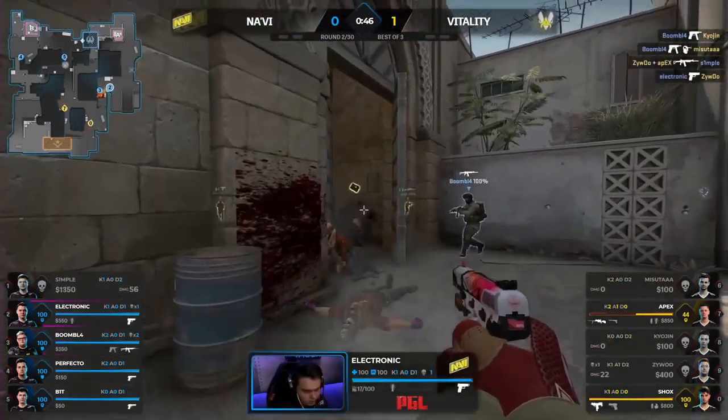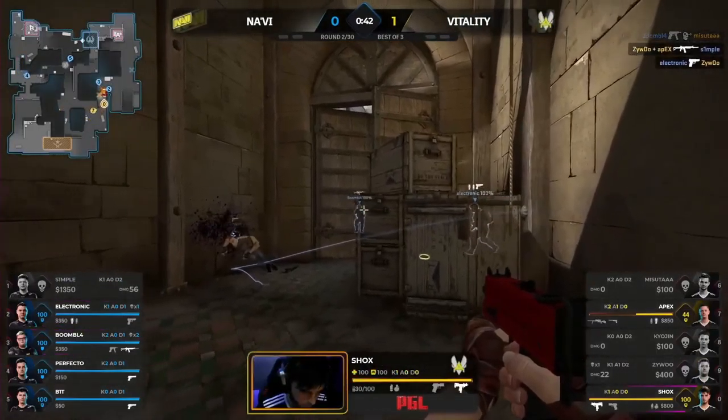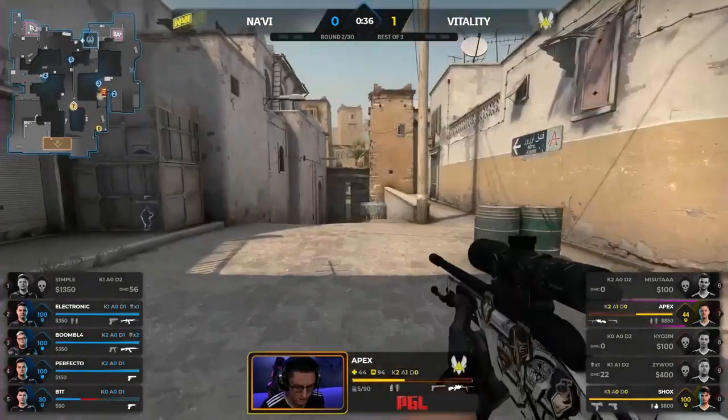Down goes the first and a second out of the CZ. This hurts. Bomb lost. Na'Vi on the force by Bakker making them sweat. Juggling the weapons.